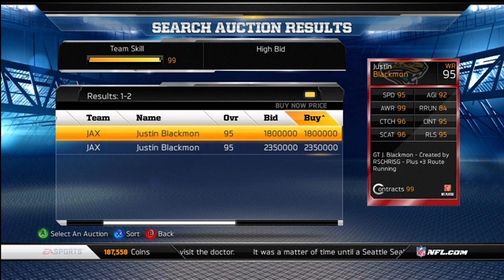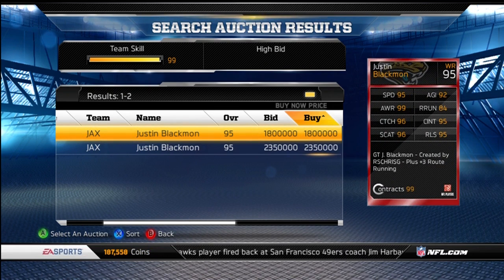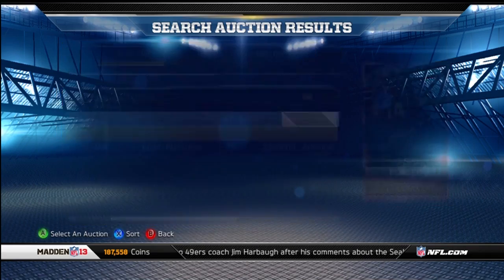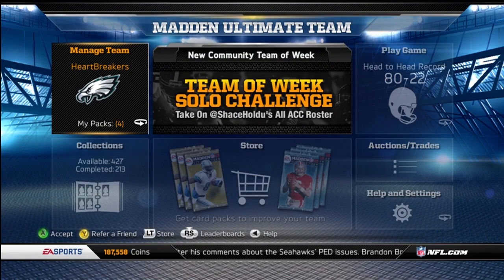Justin Blackman's got decent stats — the 84 route running's pretty crap. He's pretty much a slightly downgraded version of the Golden Ticket Dez Bryant. The guy did really well getting his stats to decent, not amazing. I'm actually pretty impressed with that card. I like when people make cards that didn't already have a 99.